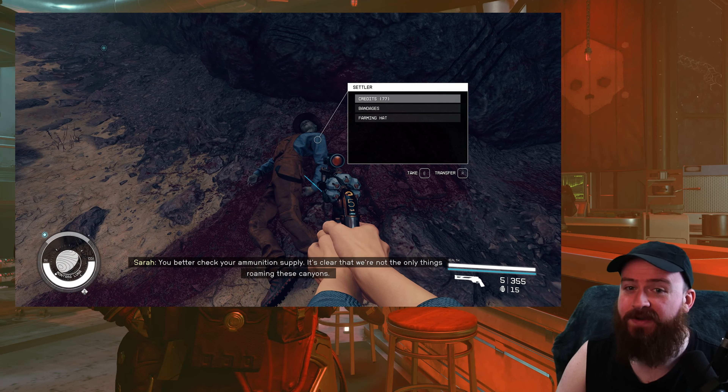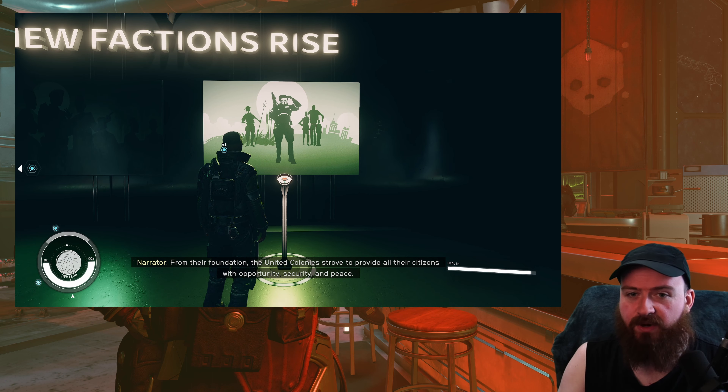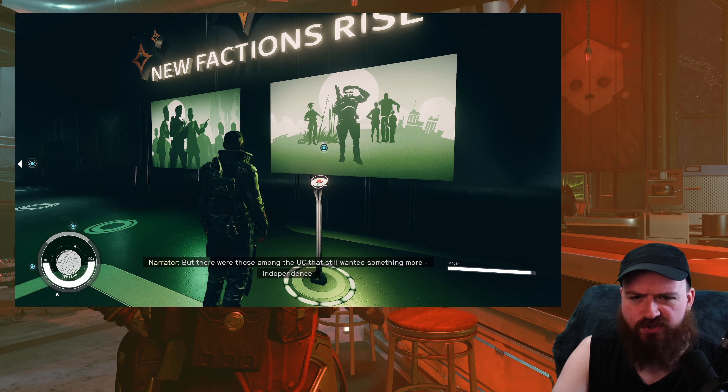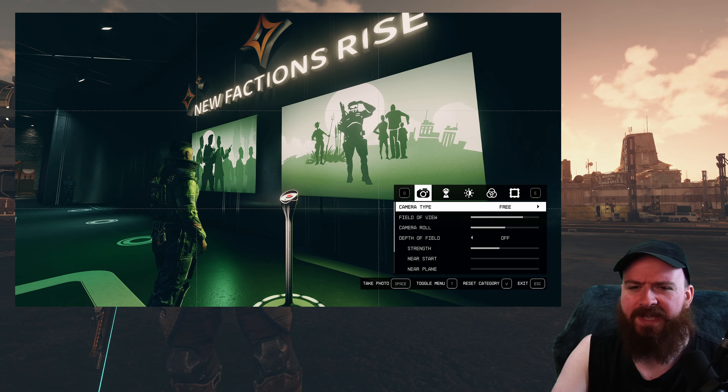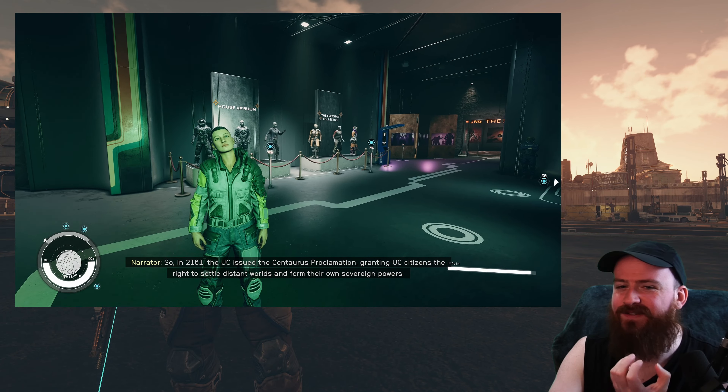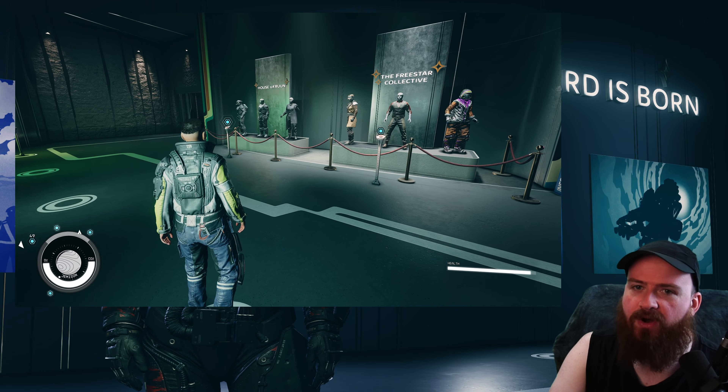Next I played through the UC Vanguard quest line, and this one kind of surprised me — I wasn't sure I'd be too into it. But honestly, this was probably the most fun I've had with Starfield. This was the most immersed I've been in terms of characters, story, lore, environments, locations, and gameplay — everything was pretty on point throughout this quest line. It feels really tight, and every element comes together really nicely. From the moment you go through a Vanguard orientation and walk down through that hall, the things it teases and the lore it explains already make you feel immersed — not just in the quest line, but in the world of Starfield itself.